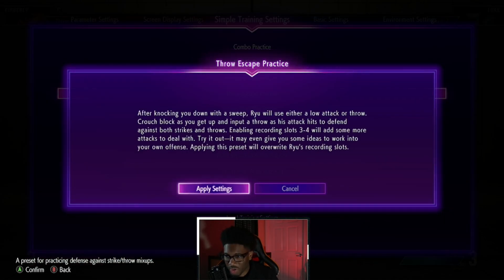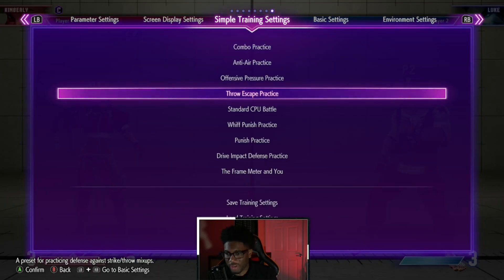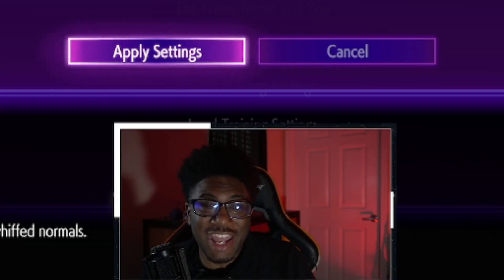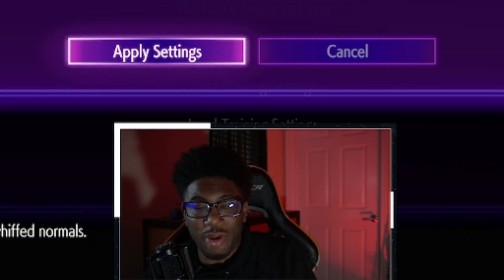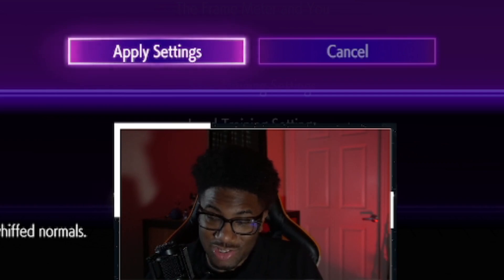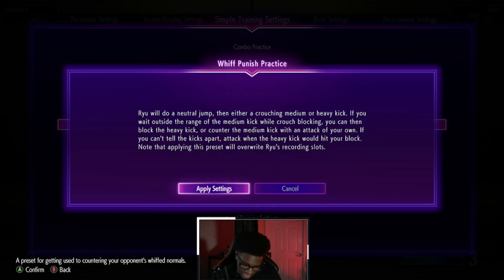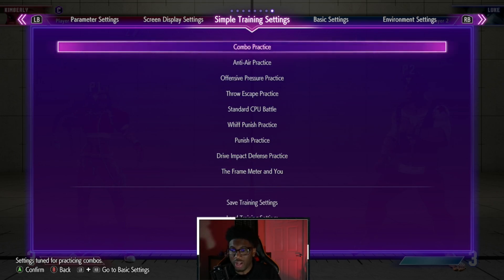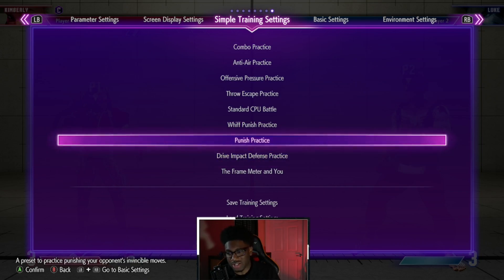There are a few more settings: defensive pressure, throw escapes, a couple of lows mixed with throws, and punish practice. Apparently you actually get punished harder for whiffing in this game than you do on counter hit — there's a whiff punish counter, so you get more plus frames on a whiff punish counter than on a regular counter hit. You do not want to be whiffing in this game. Punishing is going to be very crucial. They have settings to help you practice that — punish practice, drive reversal — a decent amount of settings. I really like this. It's going to help not only new players to fighting games, but new players to this game in general. This is stuff we can all practice and get down quickly.